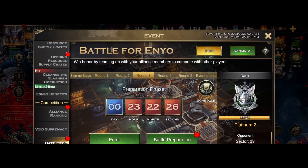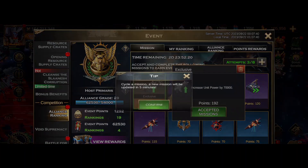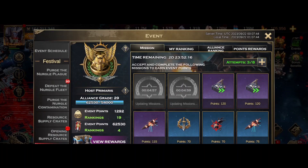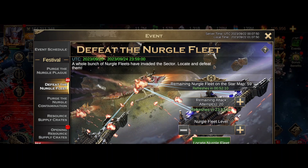Right, what are we doing? I've got the first salvage wreckage on the go, so hopefully I can do all 10 of them today. That'd be nice. With any luck I can do all 20 attempts on this Nurgle thing here — I've got 20 attempts to do again.